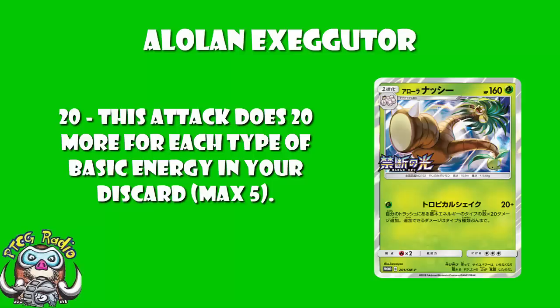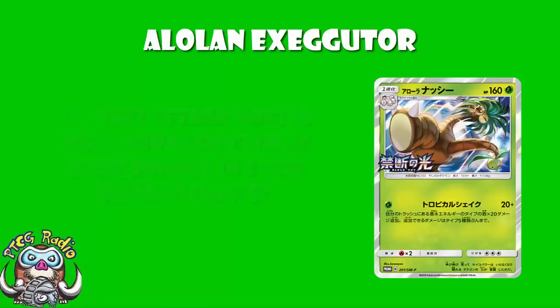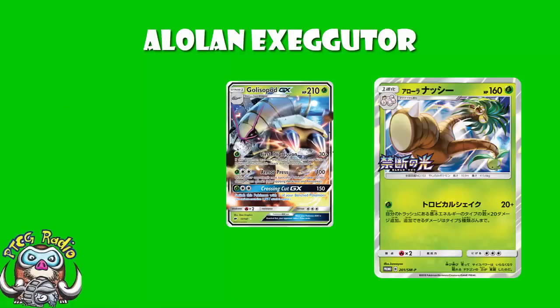To put this in context, Golisopod GX is a Stage 1 Grass Pokémon that hits 120 for a single energy — but only if you were on the bench and became active this turn, and if you get KO'd you lose two prizes rather than one. We have shown that 120 is a pretty good amount of damage to hit.